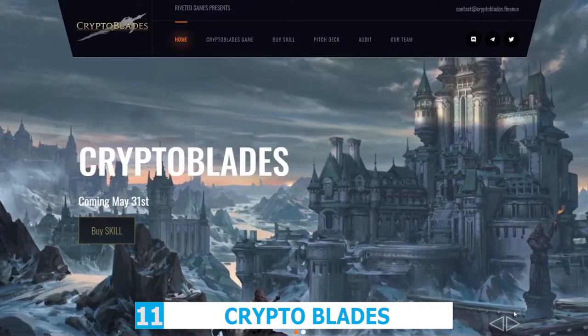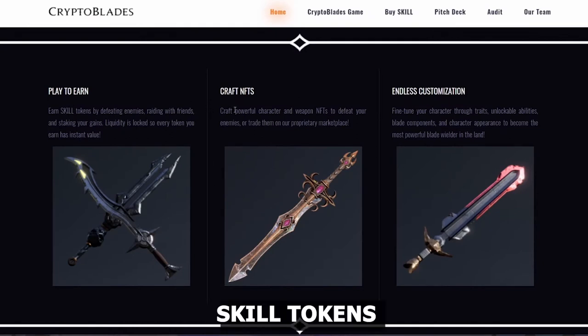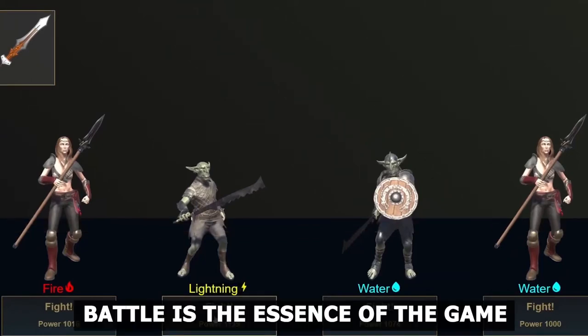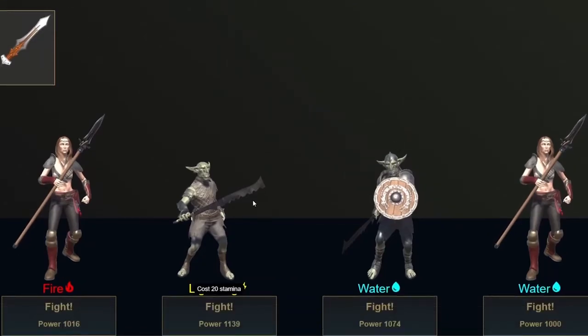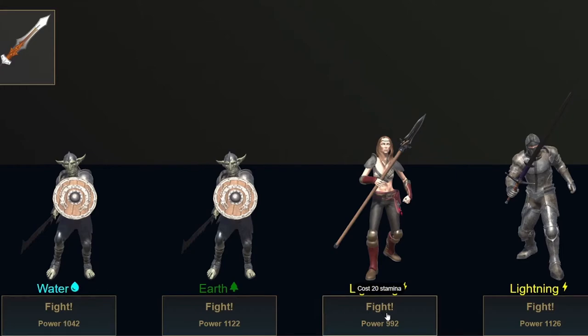Number 11: Crypto Blades. Crypto Blades is a pretty cool NFT role-playing type game. The game rewards players with skill tokens for completing in-game challenges. Fighting in Crypto Blades is the best method to gain the skill token. You must pick a character and a weapon before you may engage in combat. Players are in charge of their NFTs — basically just their characters and weapons — and will also have the authority to sell and exchange them.